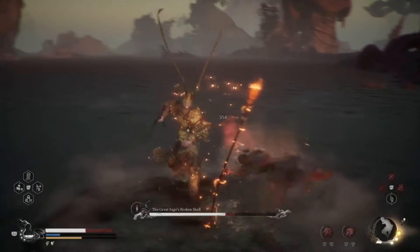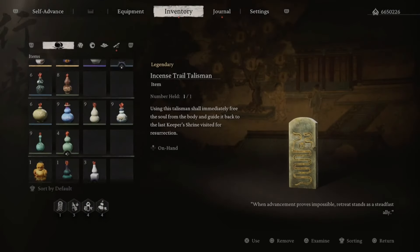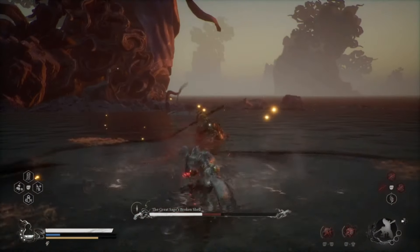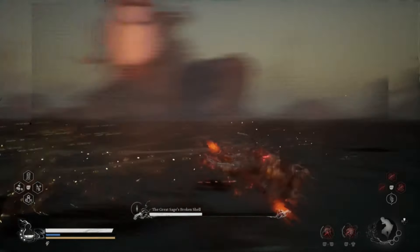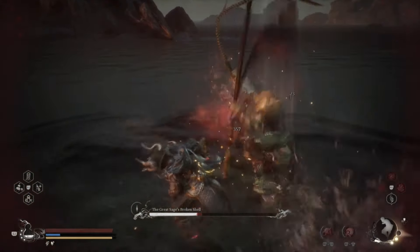We're back doing the Sweeping Gale — almost there. When he gets to the halfway point of his health he starts to go even harder. I'm using the Life-Saving Pill as backup. Look at that damage — the Spellbinder combo is really, really OP. Watch out for that flying cloud attack; it's one of his cheating moves, but the Sweeping Gale is the way to go.